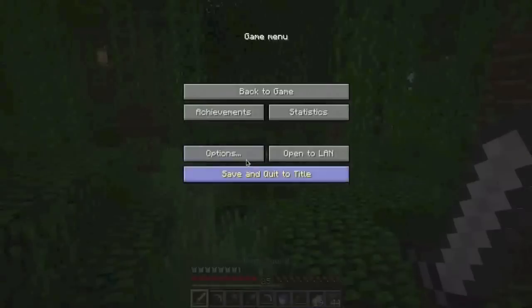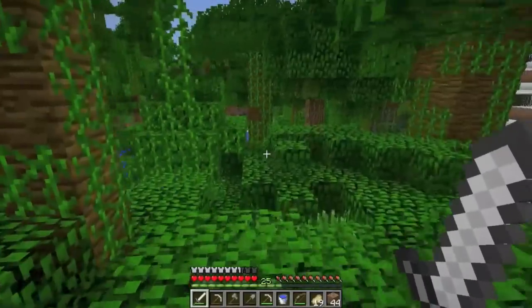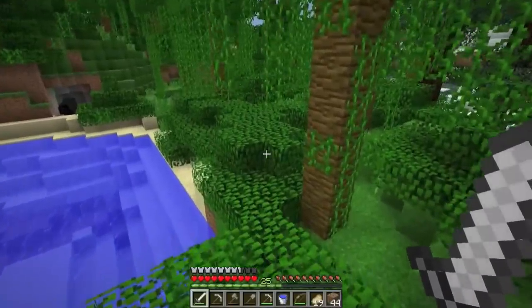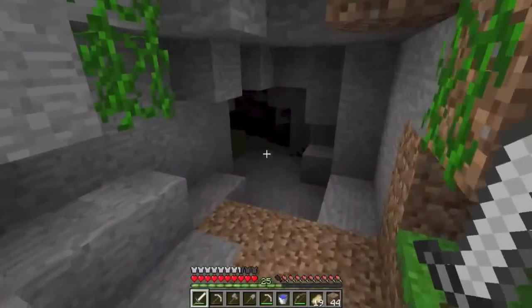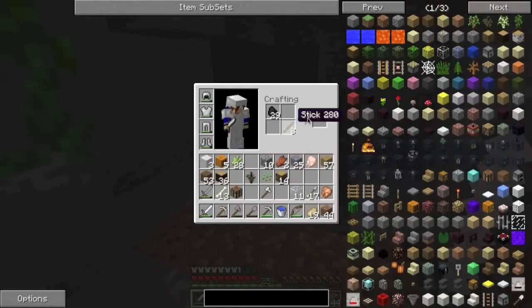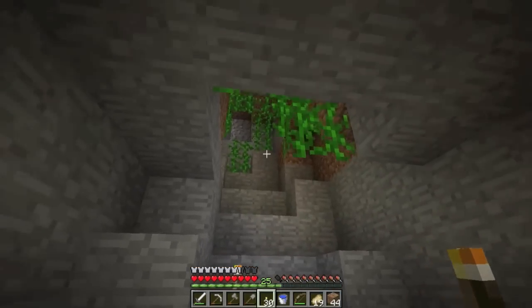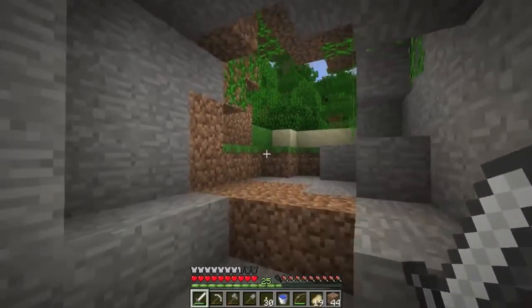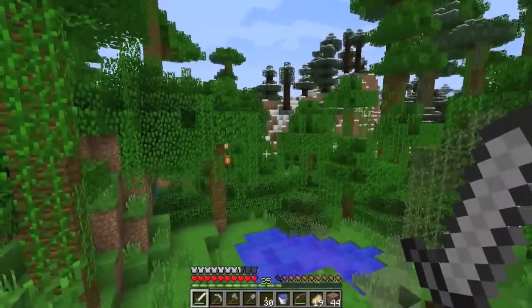Hopefully we can find maybe a jungle temple — that'd be kind of cool. This is where the heart of the jungle is. Oh, a cave system! Maybe we should explore this. It kind of intersects with the snow biome over there. We don't have any torches, but we can make some right now. I thought that was a creeper because I saw a green thing — oh God, creeper, please don't blow up. We're going to collect all those cocoa beans later so we can start up our farm.